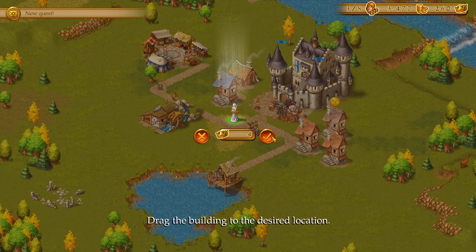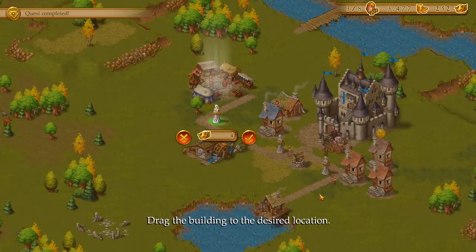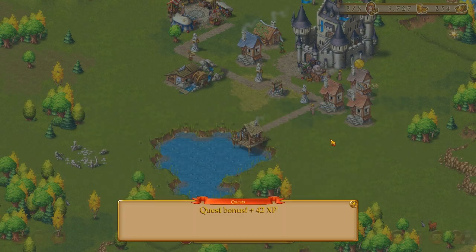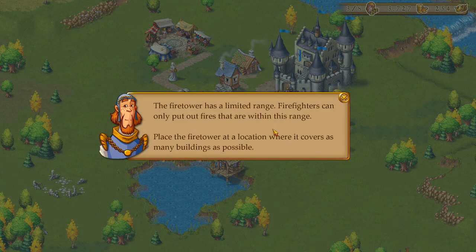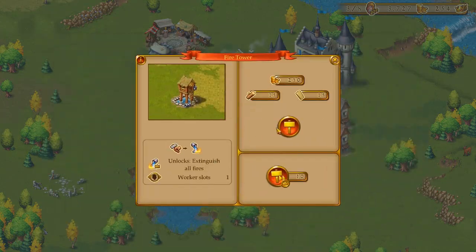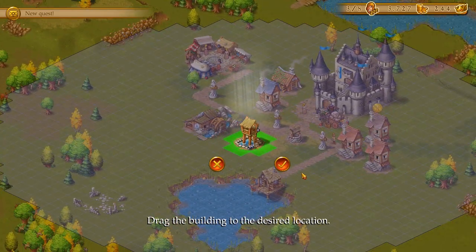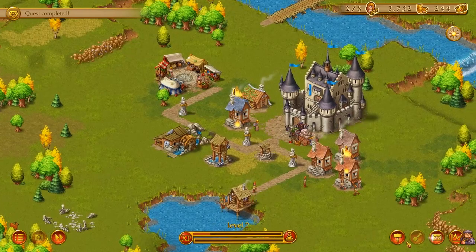This is the tutorial that never ends. I'm just going to build the decoration right here. The more townies you have, the more decorative objects you need to keep up happiness. As your town grows, the risk of a fire breaking out increases. You should build a fire tower to be prepared. The fire tower has a limited range — firefighters can only put out fires within range. Place the fire tower at a location where it covers as many buildings as possible. So there's fire — this is just going to be a Caesar-like.